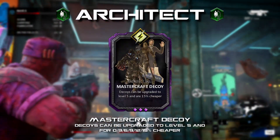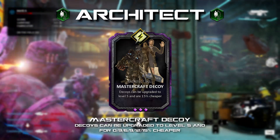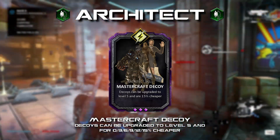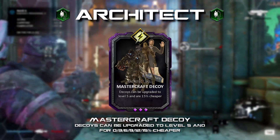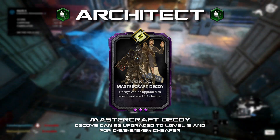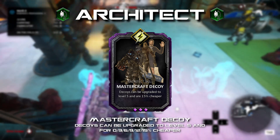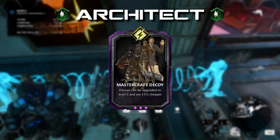Mastercraft Decoy: decoys can be upgraded to level 5, or made 0 to 15 percent cheaper. This is a quick and simple idea for engineers in general — giving each engineer class the ability to take one fortification to level 5. Mastercraft Decoy would be the Architect's specialist fortification, with a level 5 decoy having more health, still exploding when destroyed, but also having something extra: reflecting small amounts of damage, shocking enemies, or causing bleeding. It would have been really refreshing to see different engineers being able to take certain fortifications to a higher level, giving us new class combos in Gears 5.